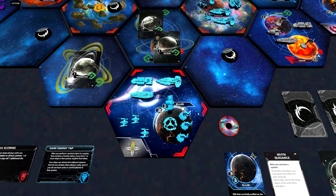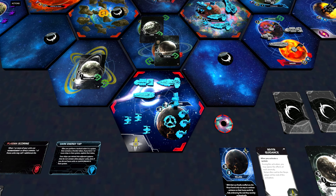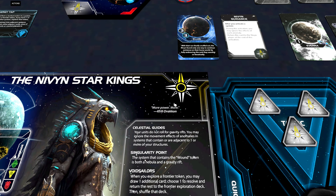Let's start with our starting units. We have a Dreadnought, a Carrier, a Cruiser, three fighters, one space dock, three infantry, and a mech. The mech is important. With these starting units we can easily gain control of up to four planets in two systems, which is quite fine. Also note that our home system is a gravity rift — an anomaly — and we have a faction ability that helps us fly our spaceships safely out of our home system.